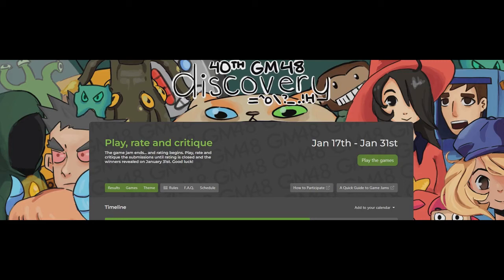Hello, my name is Jupiter Hadley, and today we're doing another version of Jupiter Who Plays All the Games, this time with the GM48. This is the 40th edition of this game jam, which challenges developers to make a game using Game Maker in 48 hours. The theme for this specific one was side effects. I'll be playing each game for about a minute, 10 per video. Links to the individual games will be in the description, so you can check them out further if you'd like.